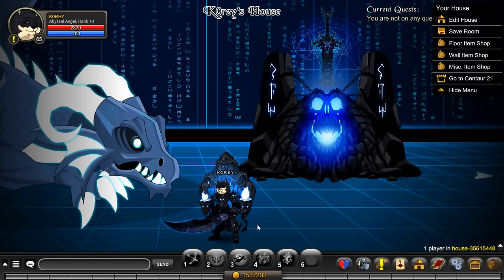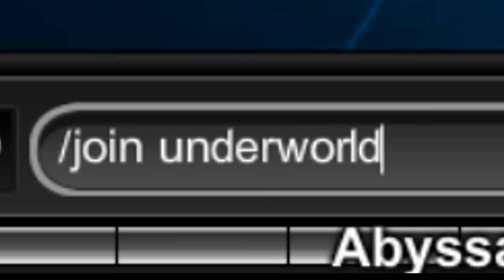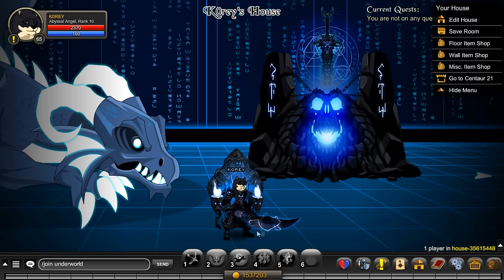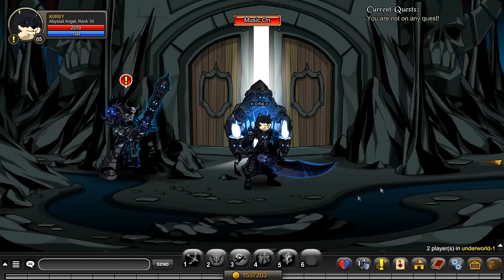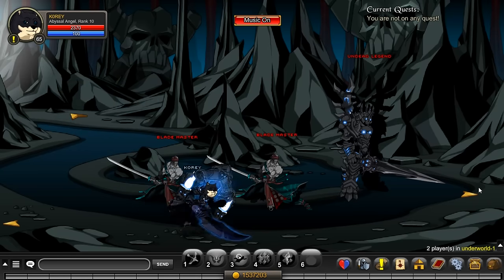Alright, step one to join the legion is to go to the underworld. You do that by typing /join underworld in your chat, click send, and then you will go to the underworld. Once you're here, all you have to do is walk right one room and two rooms.